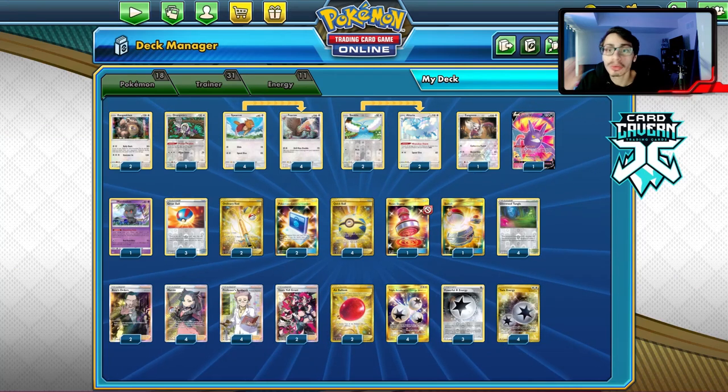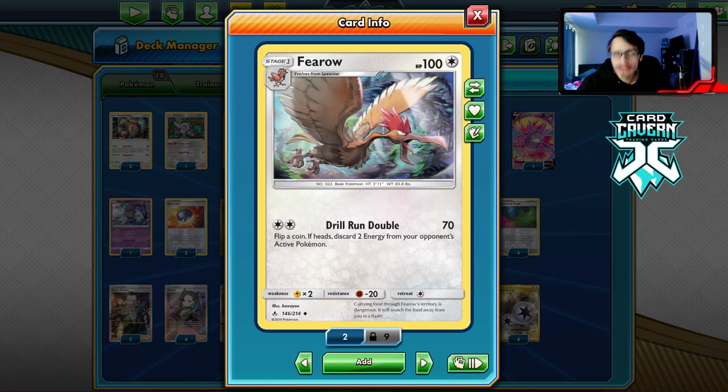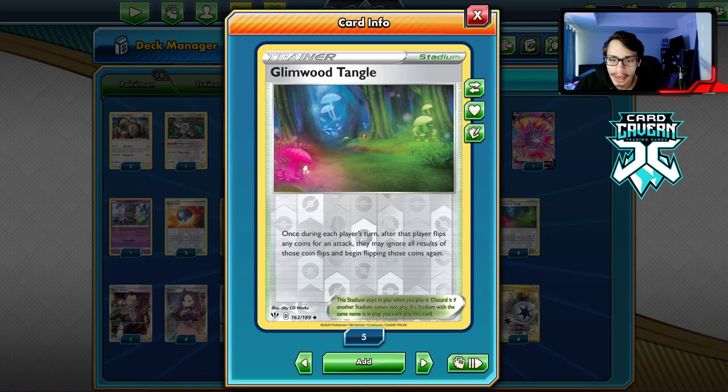Welcome back to a brand new PTCGO video. Today we're looking at Fero. Fero is an interesting card - with the attack Drill Run Double, for a single Twin or Triple energy, you do 70 damage and flip a coin. If heads, discard two energy from your opponent's active Pokemon. There are some decks that really rely on energy attachment, so Drill Run Double is very devastating. We also have Glimwood Tangle to re-flip the coin.